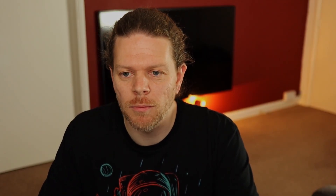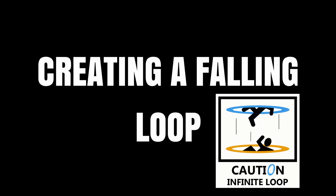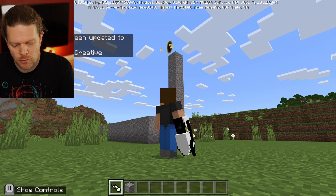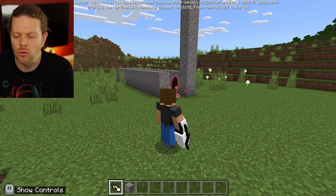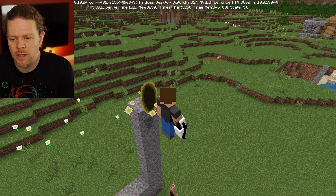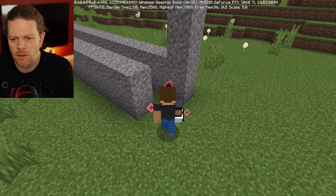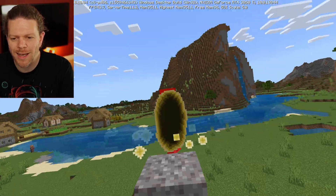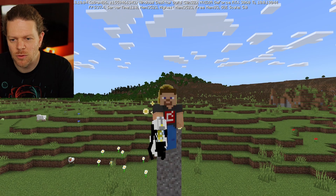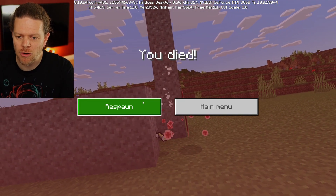Let's go ahead and set up our falling loop. We've all seen these falling loops online — we all know Portal, I don't need to explain the game. So we've got some portals you can go through to solve puzzles. Let me jump through this portal — I want to be in survival so I fall down. It works! It's not super smooth and I do take some fall damage.